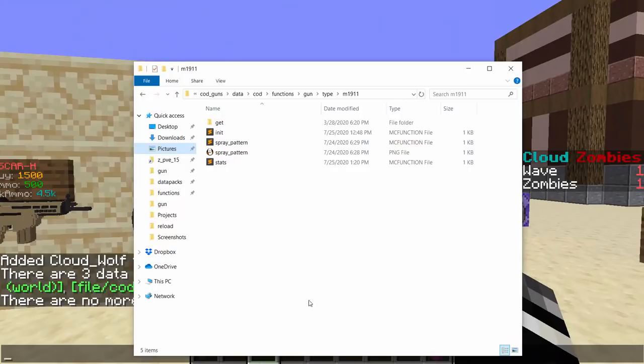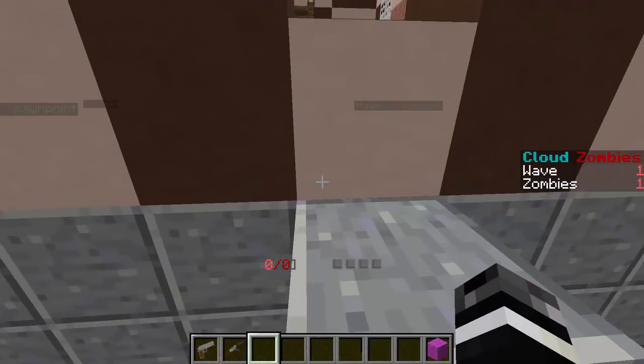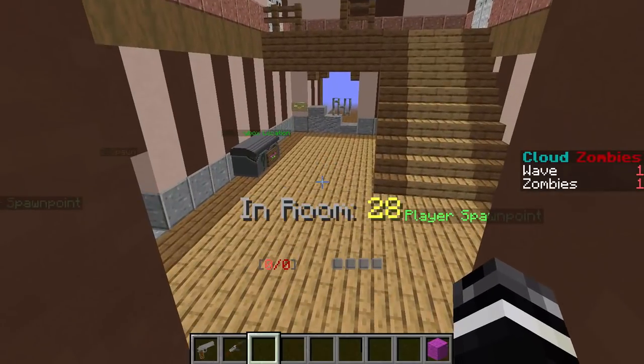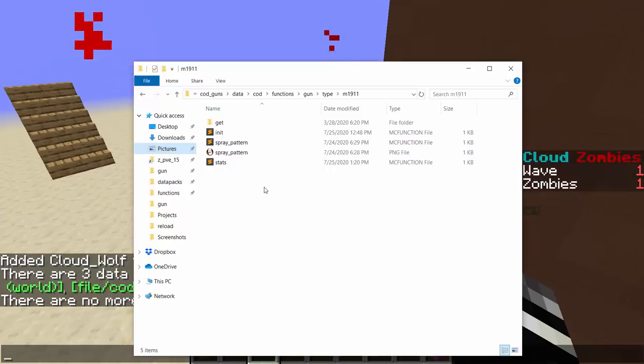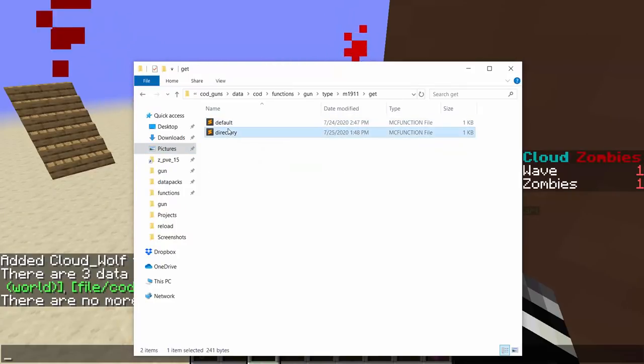That's the advantage of this method. Before, when I added a gun I had to add it to the type list, then to the pack-a-punch list, then the mystery box list, then the buy wall list. Big advantage there. Then we have a 'get' system that tells you which skins to use — it goes through a directory and lets you pick a skin. Default is the only one available right now.